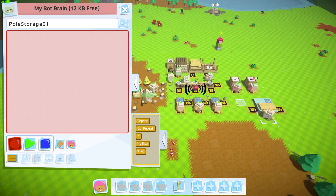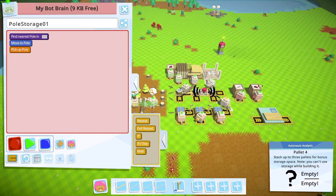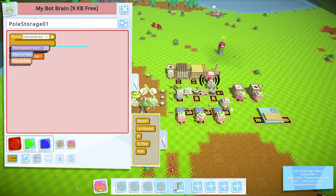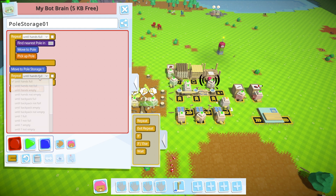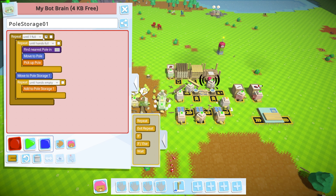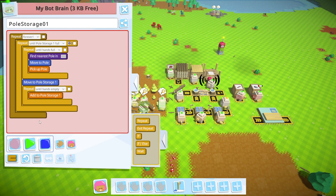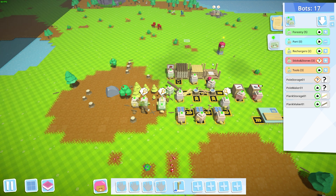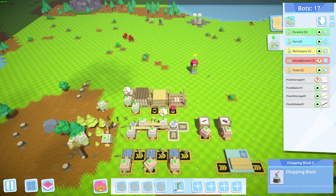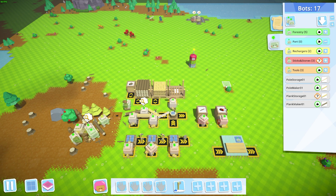Let's start that up and set up pole storage. For pole storage we're going to pick up a pole and drop it into pole storage. We'll do this until our hands are full, add to pole storage until our hands are empty, do that until the pole storage is full, and do that forever. The pole storage bot will pick up poles, and once the poles are gone the pole maker will start making more.